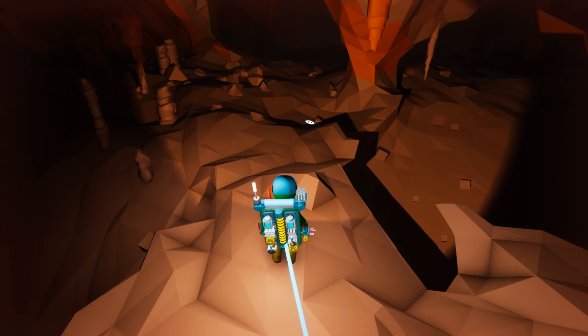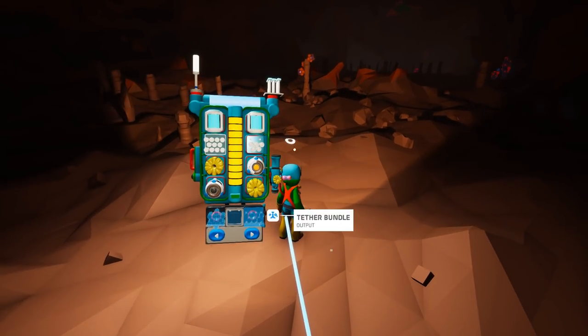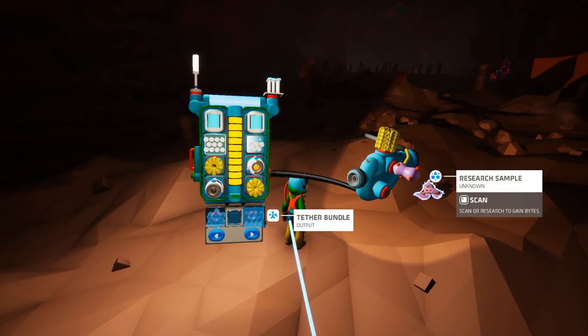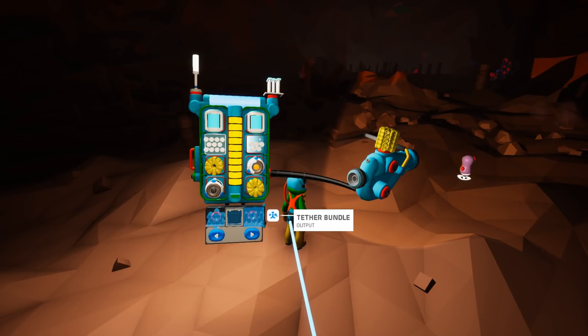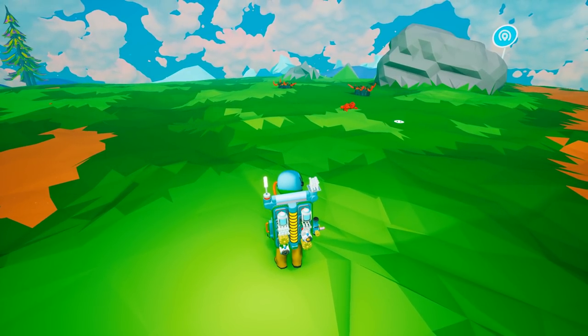Pop Coral also has a chance to drop seeds and research. You can see a seed dropped here and a research sample. Research samples can be researched in the research chamber. Seeds can be used in two ways: you can plant them by placing them down and holding the F button, or you can use them in farming — there'll be a completely separate video for farming.